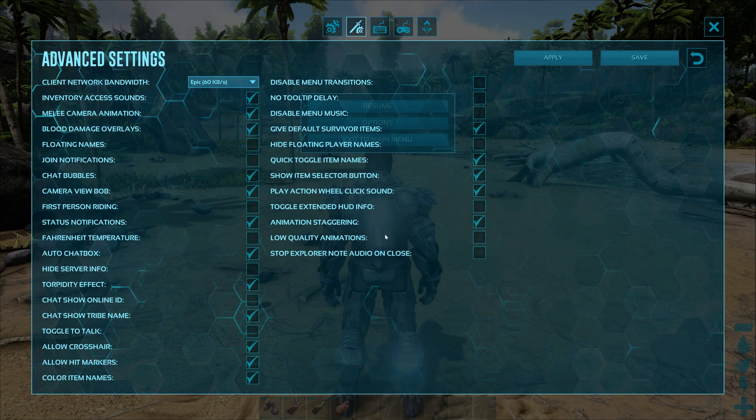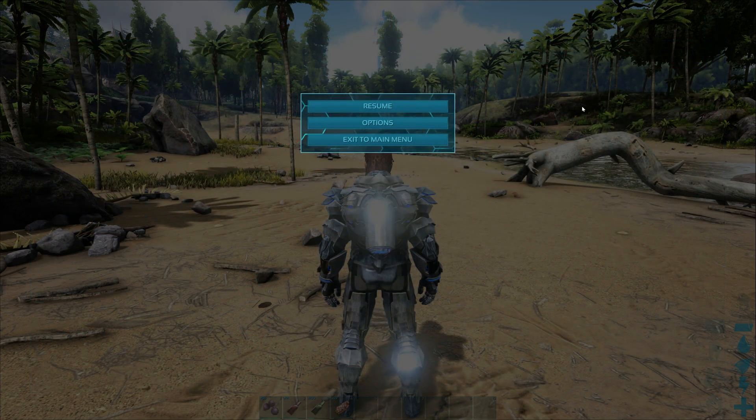The first setting is 'Disable Menu Transitions' and the second is 'Low Quality Animations.' You just need to check both of these settings, right-click both settings, and just apply and save.